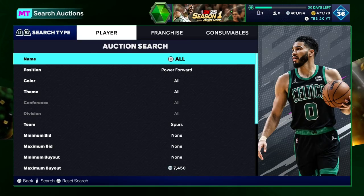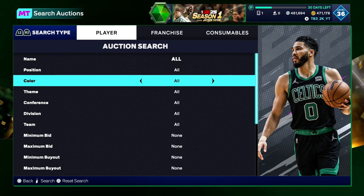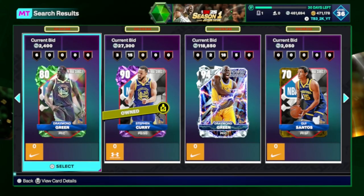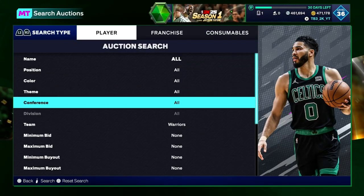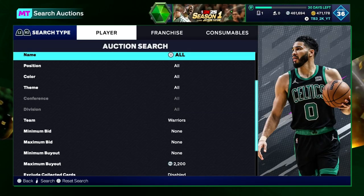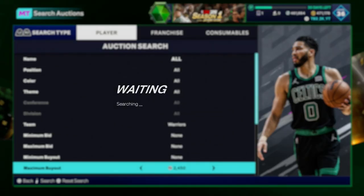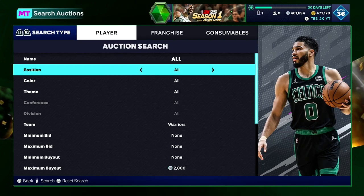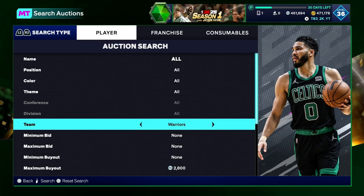If you want to do these weird filters, you could do Warriors probably still — that was good for a while. It still looks like prices are still up a little bit. We can go look right here — 2,200 might be a snipe, maybe. What do they go for? 2,500, 2,600. Put your filter at like 2K and buy everything that pops up.